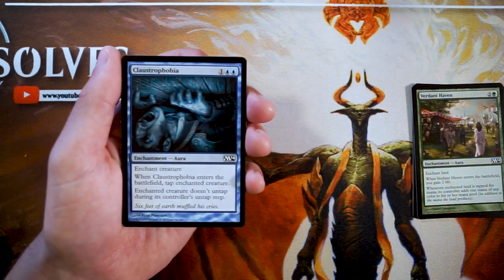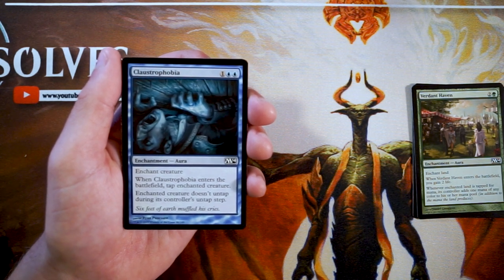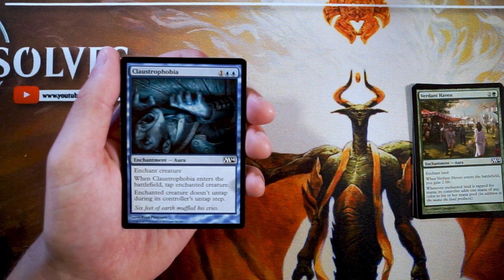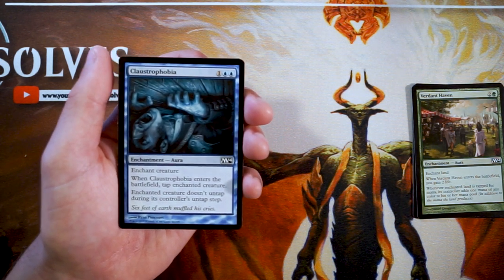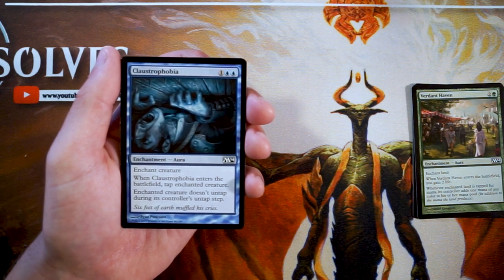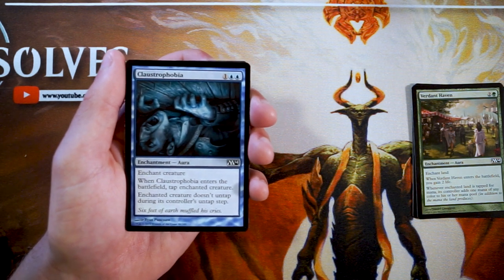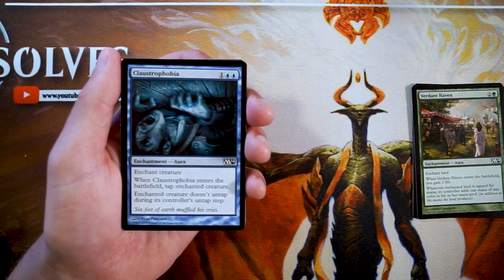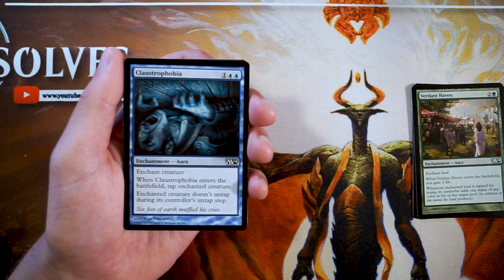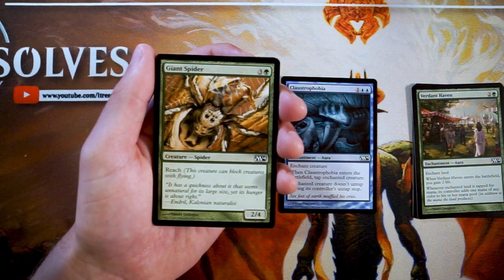Claustrophobia is an enchant creature for one and two blue — when it enters the battlefield you tap the enchanted creature and it does not untap during its controller's untap step. This is actually a very, very good removal spell for blue. I really like it a lot — this is so far definitely the pick. Removal in blue is fairly difficult to come by. While it isn't hard removal, it effectively takes the card out of play as best as blue can, so I definitely love it.